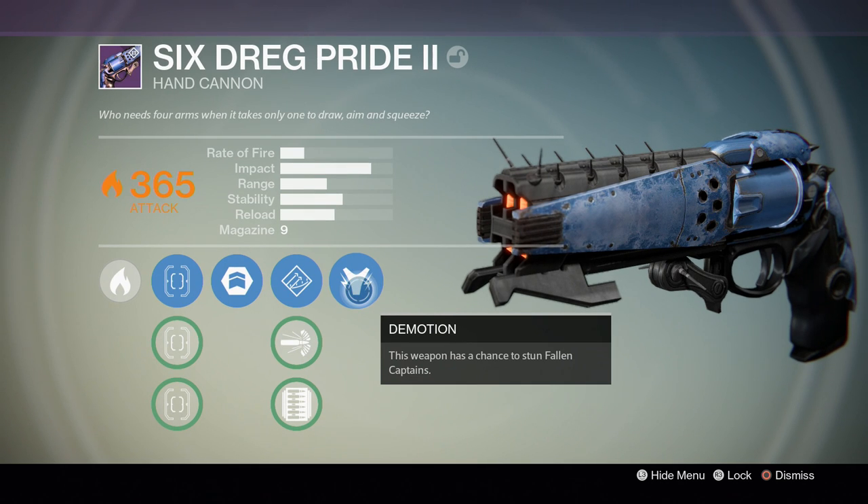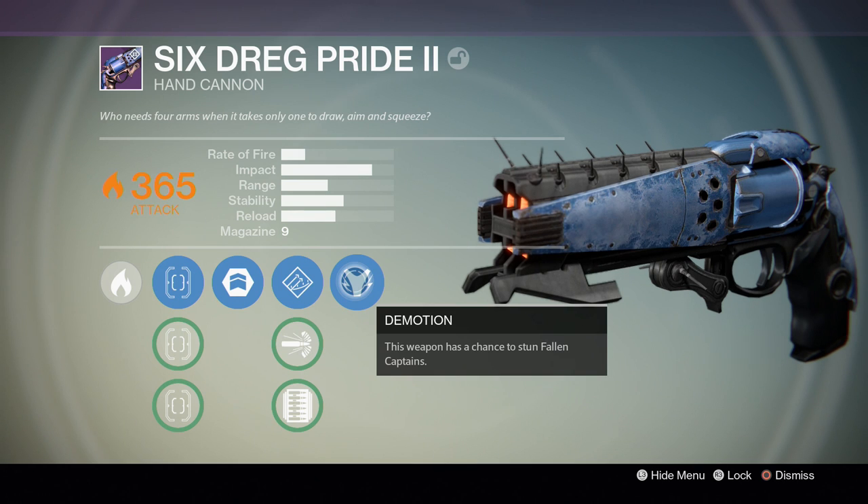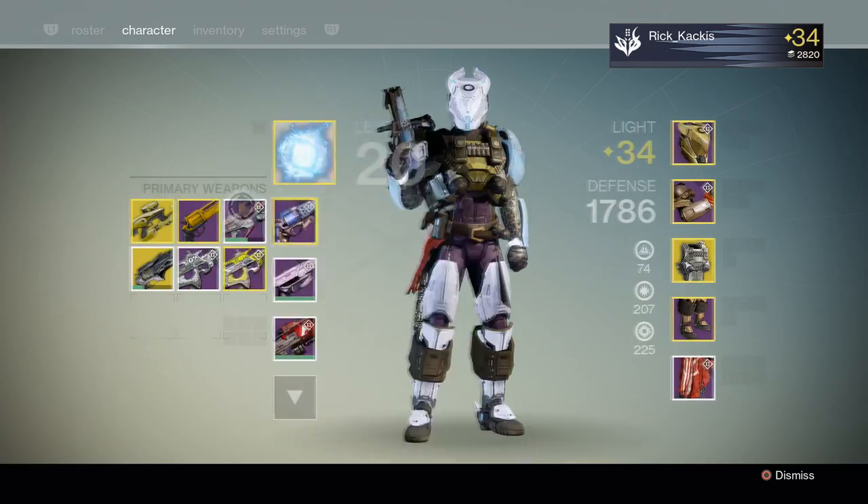Now Demotion. In other videos covering the Prison of Elders weapons I've explained why I just do not like these Fallen perks. This one has a chance to stun Fallen Captains, which is great if you're fighting the Fallen, but I don't understand why they removed a third perk. Let me show you.